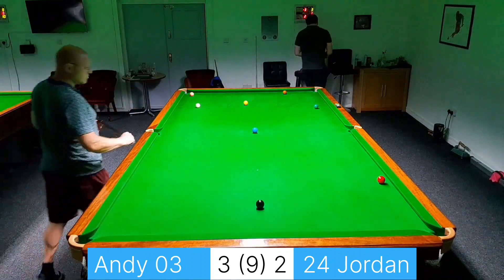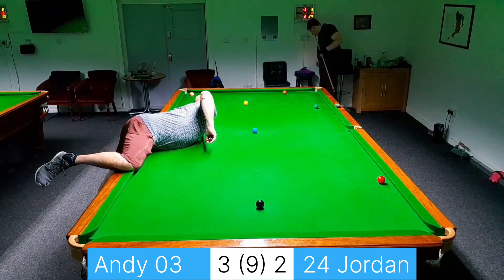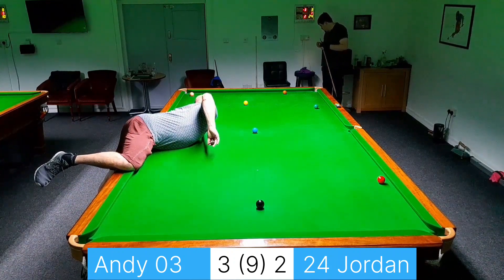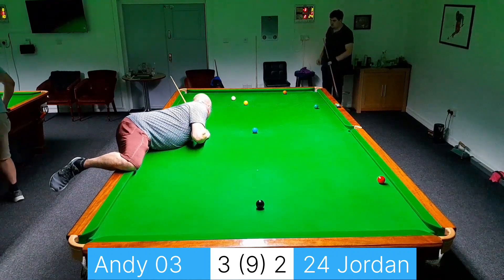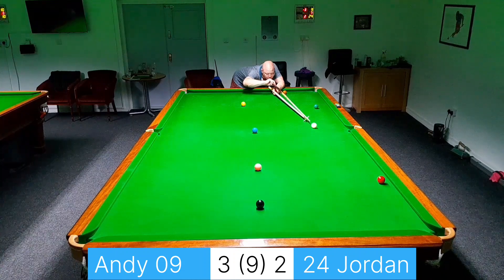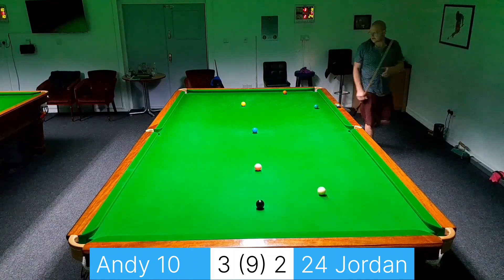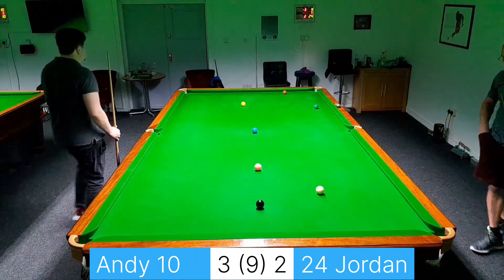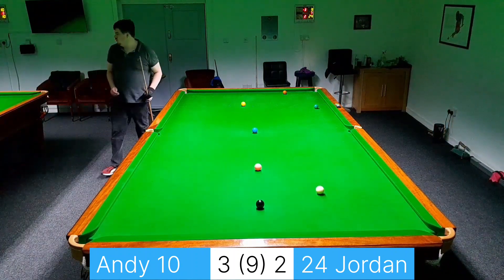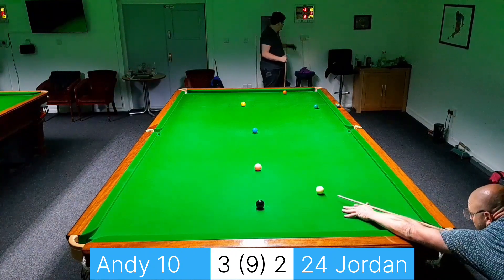I've got a lot of work to do here. I'm going to take the easy pink, hopefully miss the yellow and get back down towards that red. Didn't avoid the yellow so now I've got a very tricky red down the cushion — which has wobbled in — but too straight on the black for my liking. It's the wrong side of it to be playing the screw shot with a bit of reverse side on it.